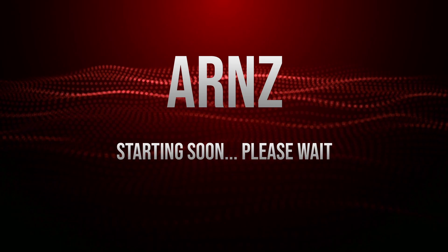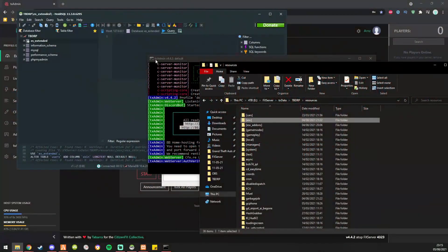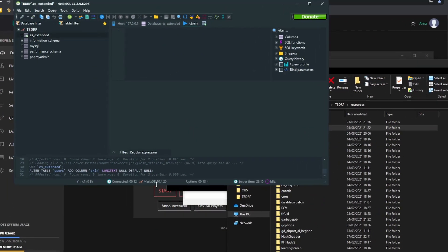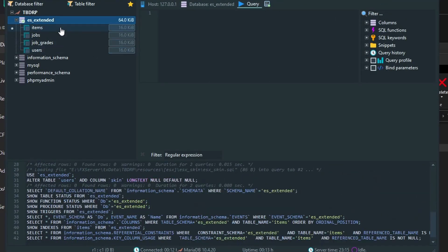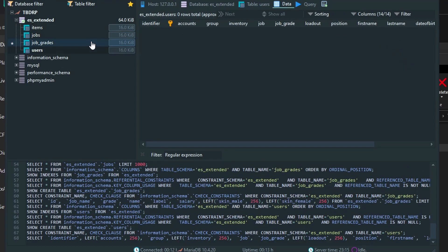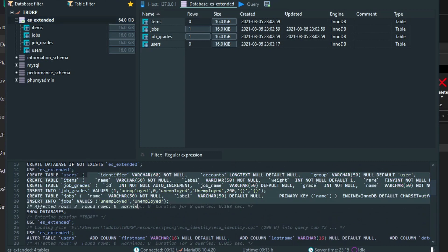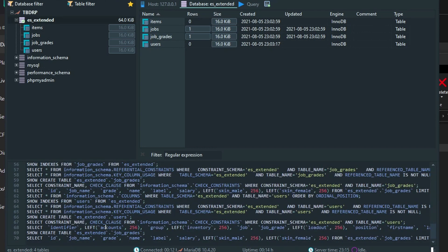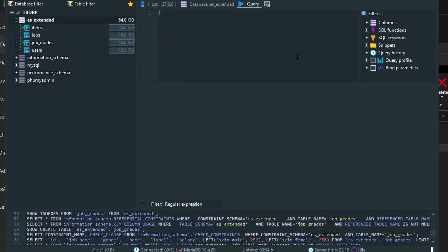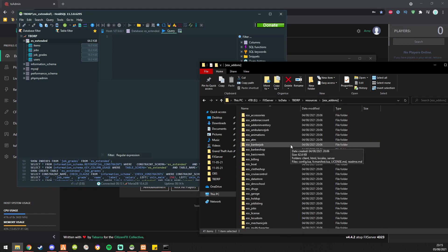Because of the way ESX has been going, I've had to redo the database. You can see I've already imported a couple of things, but we just need to go through these and import them individually, and then we can get on with the server.